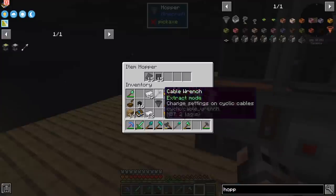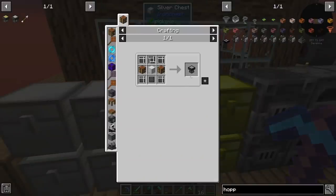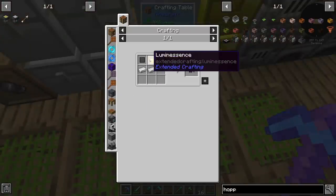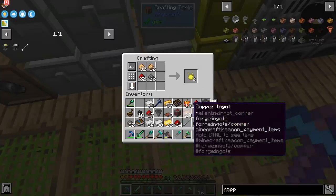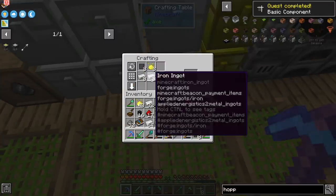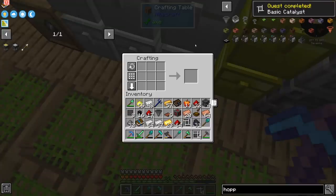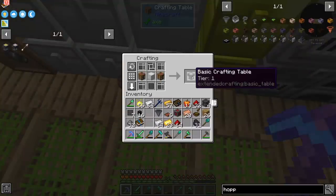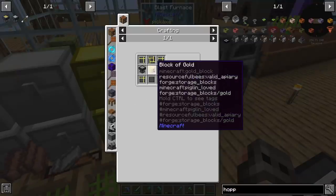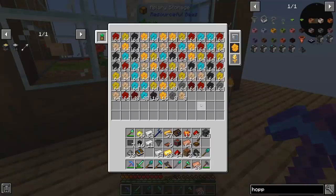Now we can start crafting. Most of the recipes in Applied Energistics require us to get into extended crafting and get the basic and advanced crafting tables. For making them we need a lot of components, and all of them require bioluminescence, which is relatively expensive. For the first tier one I think we need eight — we need to convert four of them into a basic catalyst. Basic crafting table. I need to make another one to upgrade it to the advanced, which only needs gold instead of iron.